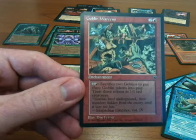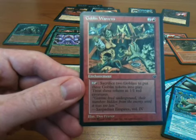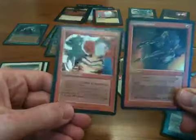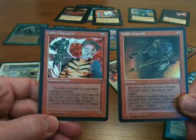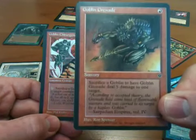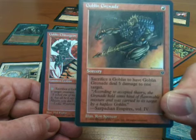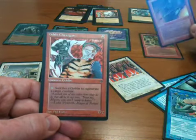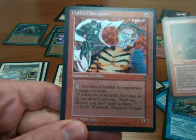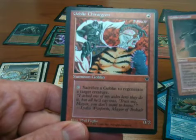Obviously having a lot of creatures can be useful, especially in a red deck. If you have a Goblin King — Goblin Chieftain is the new card — all your goblins get powered up. But there are some cards, particularly in Fallen Empires, that require you to sacrifice a goblin. So Goblin Grenade does five damage if you sacrifice a goblin — obviously very useful if you have easy access to a lot of goblins. And Goblin Surgeon lets you sacrifice a goblin to regenerate a target creature.